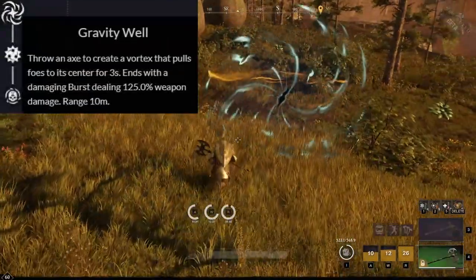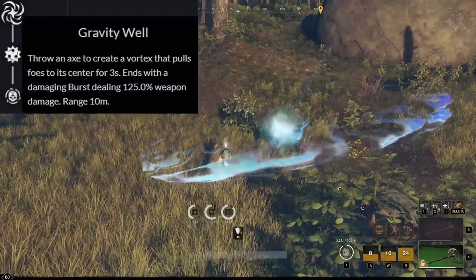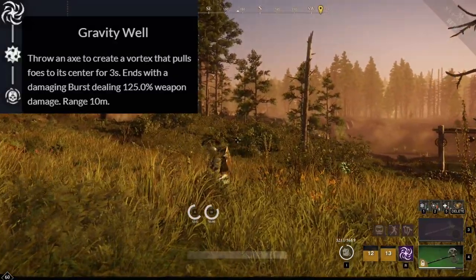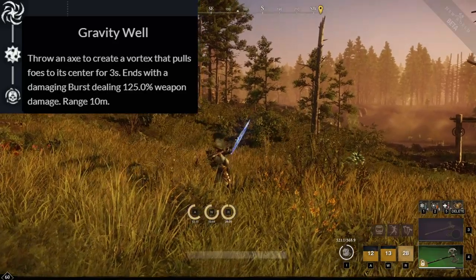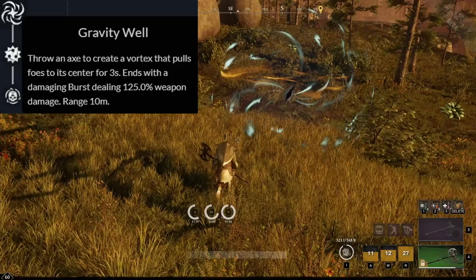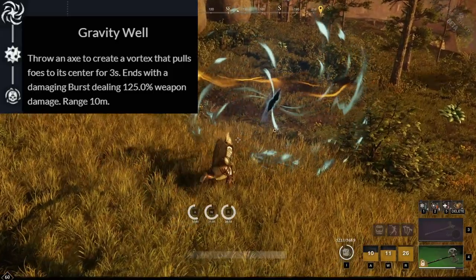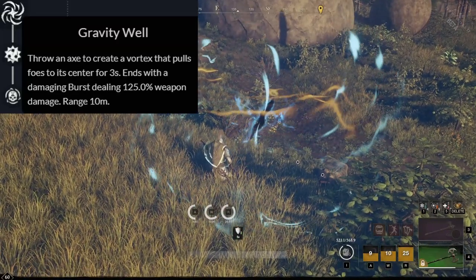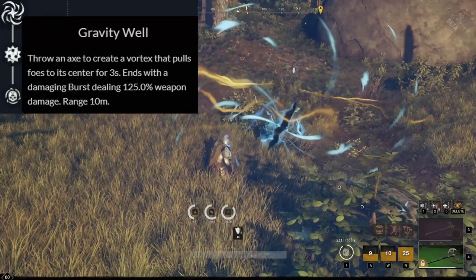In Gravity Well, you throw your axe forward and create a vortex, which pulls enemies to its center for three seconds. After these three seconds end, it explodes and deals 125% weapon damage. While caught in Gravity Well, it can be very hard for enemies to escape unless they have movement abilities. This is one of the most favored melee abilities in war to keep people off a point.